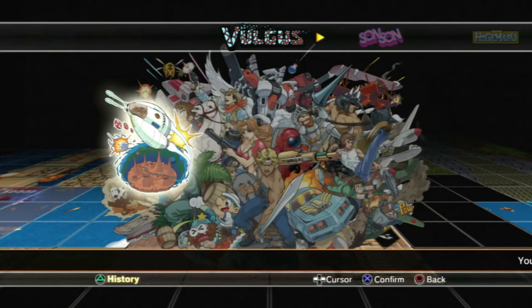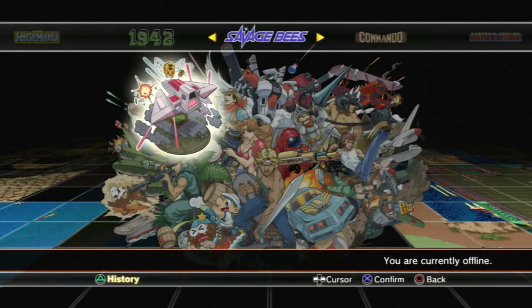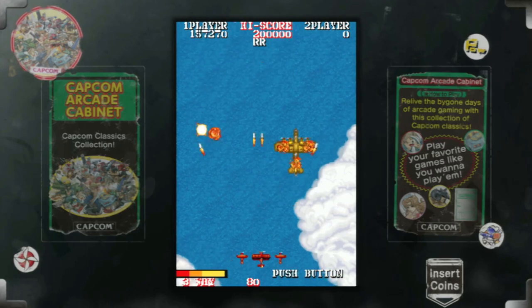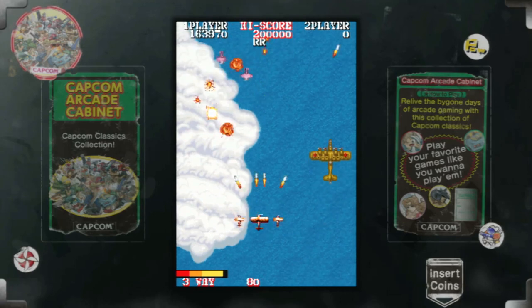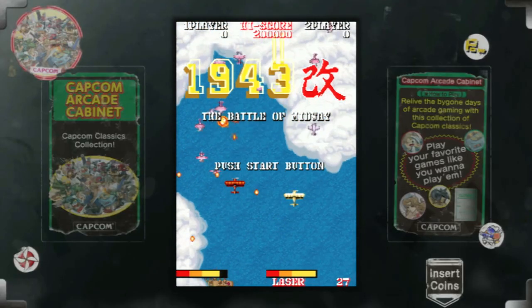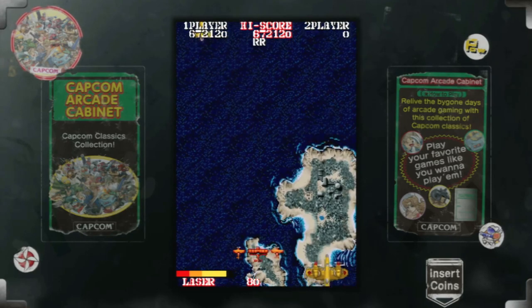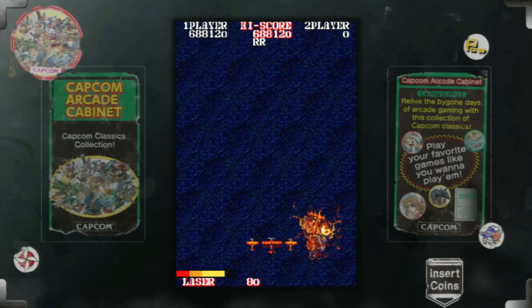I'd heard of Vulgus, but 1943 Kai? What is that? Some kind of old fish? Well, it turns out it's an enhanced Japanese version of Capcom's 1943 — a game about World War II where your objective is to attack Japan. Well... this is awkward.